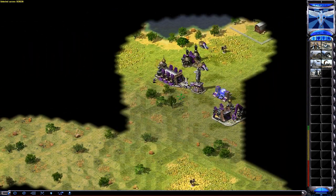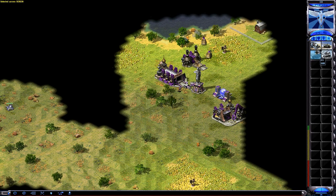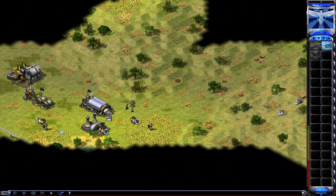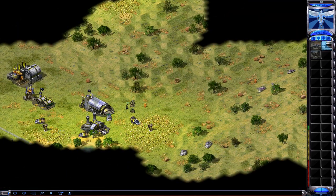So the number one thing to worry about is your Miners against a Soviet player. If you can hold onto your Miners, they're going to start going for buildings. Got to keep the cash flow going.